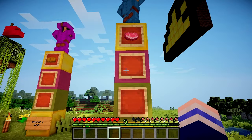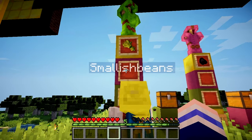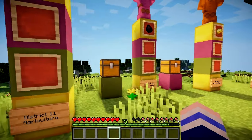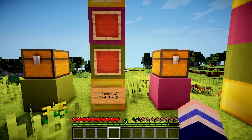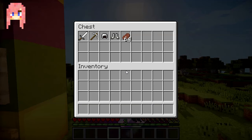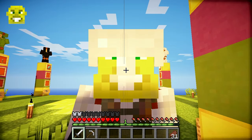District 10 is the livestock district — that's a piece of raw pork. District 11 is the agriculture district, so we've got some wheat, which is upside down. And finally, District 12 — Katniss Everdeen's district — is coal mining, so we've got a little bit of coal. We each have a chest with an iron sword, iron pickaxe, some iron armour, and some steak.